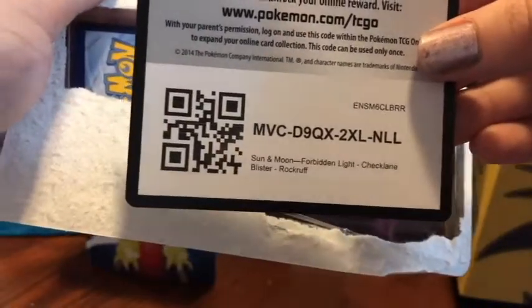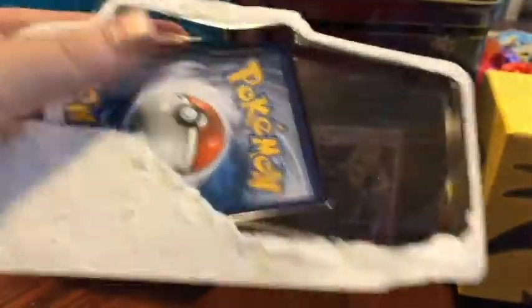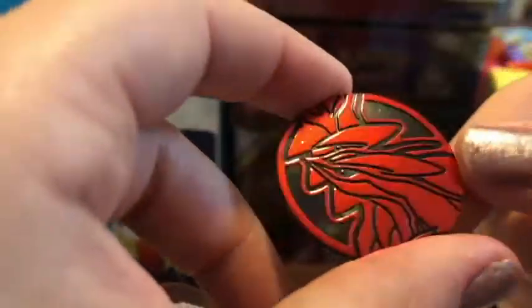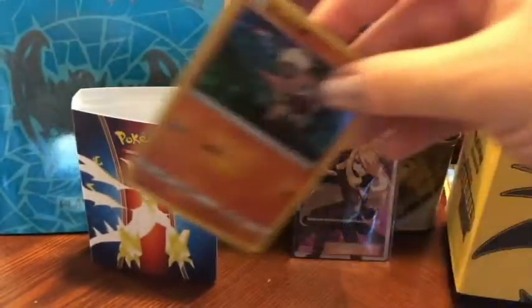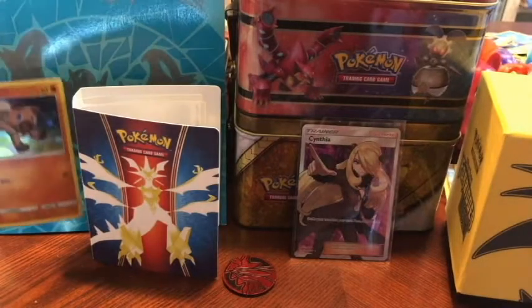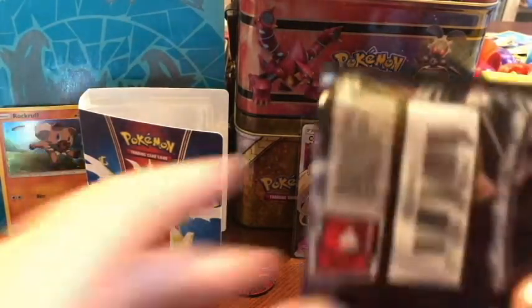Perhaps Cynthia will bring us more luck! Alright, Forbidden Light — there's a code card for you if you'd like to use it. Whoever wants that Rock Ruff promo, there you go. Let's see what else we've got here. Here's the promo — he is a super cutie! Very nice. And we got the coin, which is very nice as well. I've got a little binder in the background; don't want to cover up Cynthia. Rock Ruff over here, and now let's open up the booster pack.